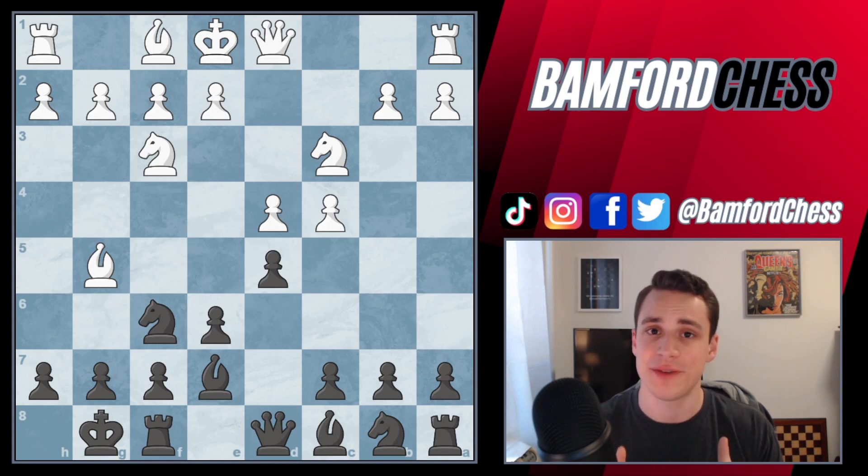Sometimes — infrequently, but sometimes — the king is actually safest in the center. If you're being attacked on either of the flanks, you want to keep your king in the center instead of castling towards that attack, because you'd actually be helping out your opponent.